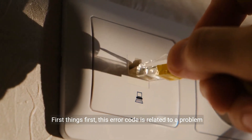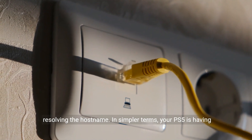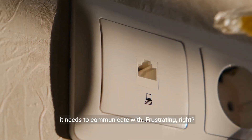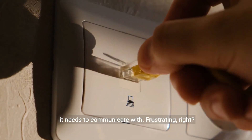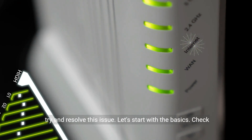So, you're sitting there all excited to play your brand new PS5, and suddenly you're hit with an error code, CE-118527-4. What does it even mean? Well, let's dive into it and figure out how to fix this pesky issue. This error code is related to a problem resolving the hostname. In simpler terms, your PS5 is having trouble connecting to the internet and identifying the server it needs to communicate with. Frustrating, right? But fear not, because there are a few steps you can take to try and resolve this issue.